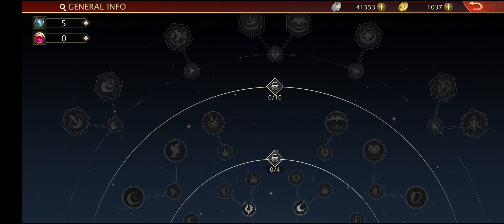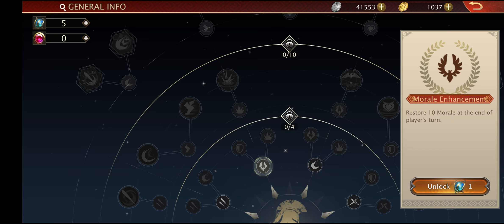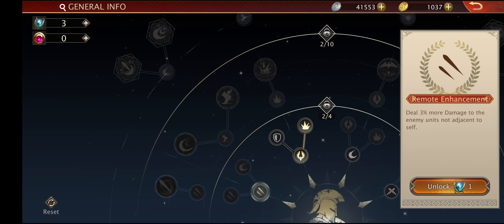Let's see what it is — restore morale at the end of battle rounds. That is good; we can unlock it with one blessing point. There is also critical rate available to get, and dodge rate as well.